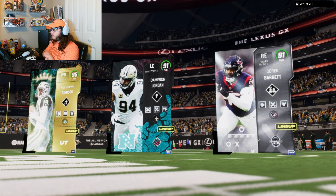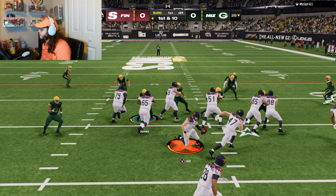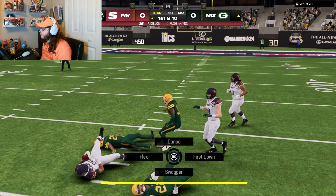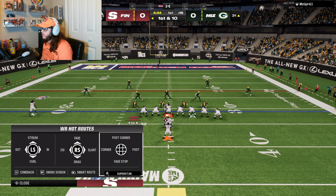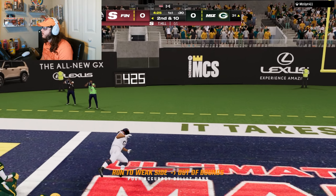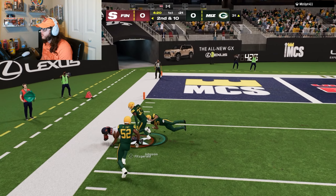Into a game here — there's our Taysom Hill. If we lose to this guy we gotta retire from Madden, it's just done for. We do get ball first though. Gonna start off with an easy run, a little stretch to the right, see what's cooking. I kind of want Larry Fitz to get a touchdown here — I'm gonna put him on a little corner and see if we can get him something real fast.